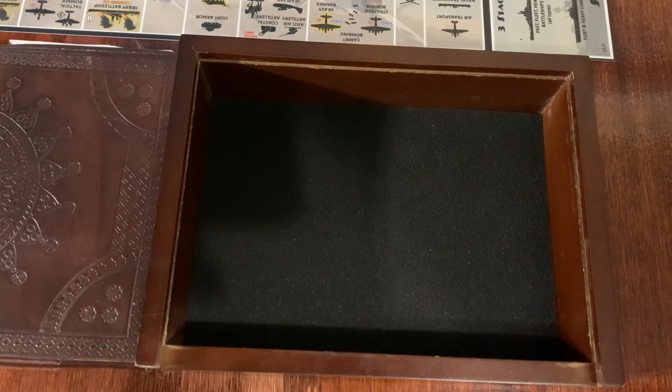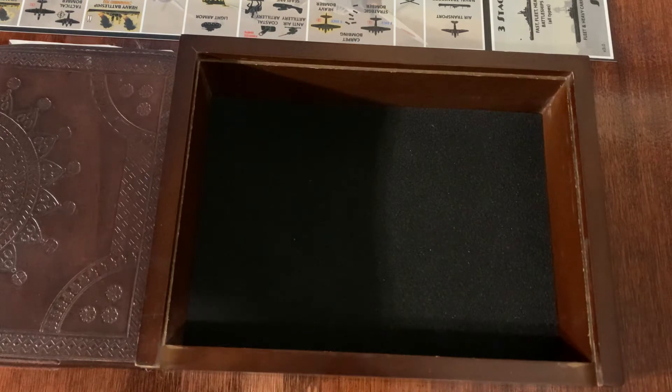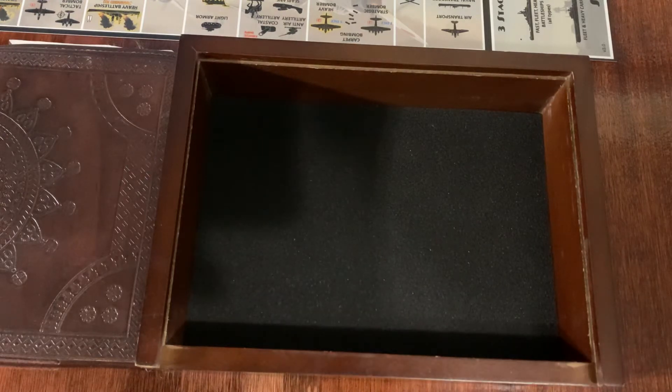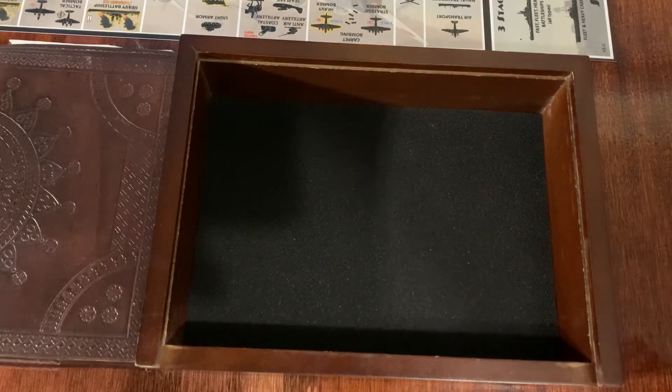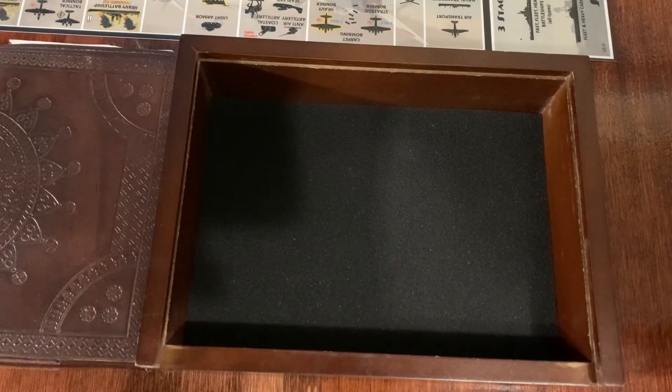You just need to roll two dice additional for AA guns. Turns out that in Global War, you roll one die for each aircraft for up to three shots for each AA gun. So essentially, if you have, for example, three AA guns but only three attacking fighters, you'll still roll nine dice against those three fighters that are attacking.